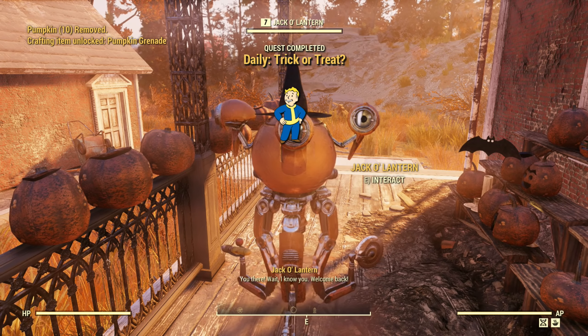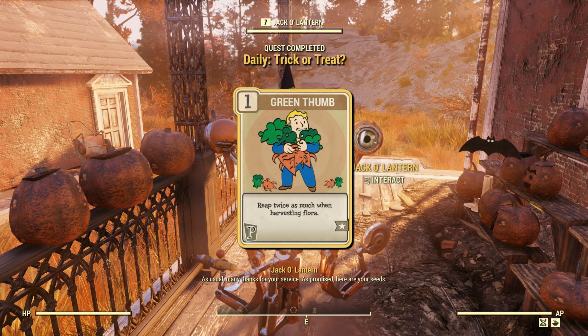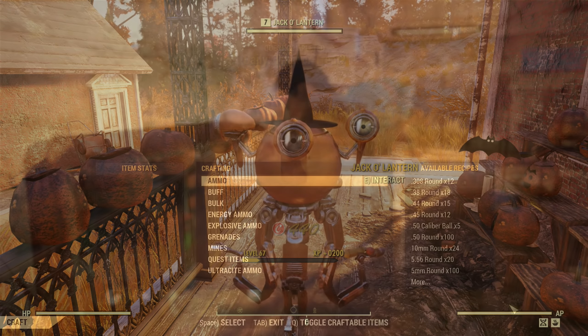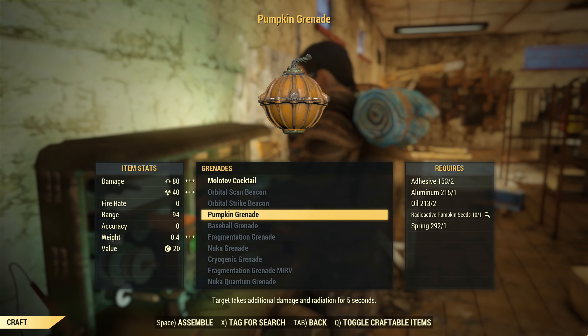To expedite the process, if you have the Green Thumb perk in Perception, you can get double yield from the pumpkin patches too. Return to Jack-o'-lantern with 10 pumpkins, and you should at least get 10 radioactive pumpkin seeds, a couple of pumpkin grenades to try out, and the plan to make pumpkin grenades yourself at a Tinkerer's workbench.